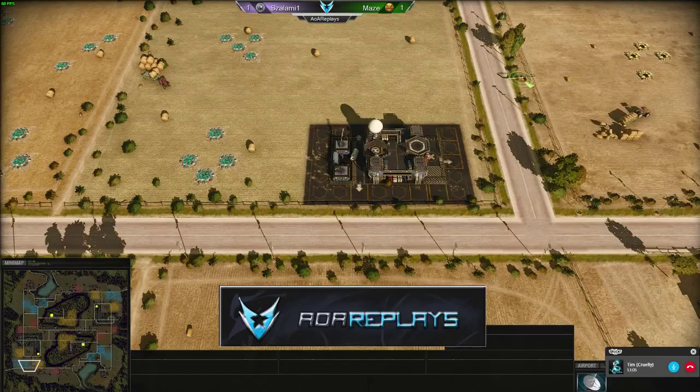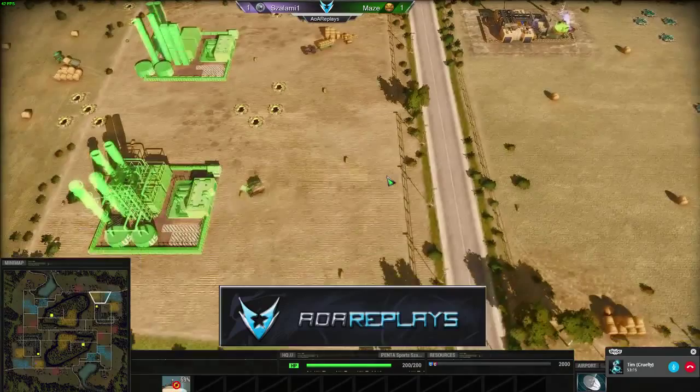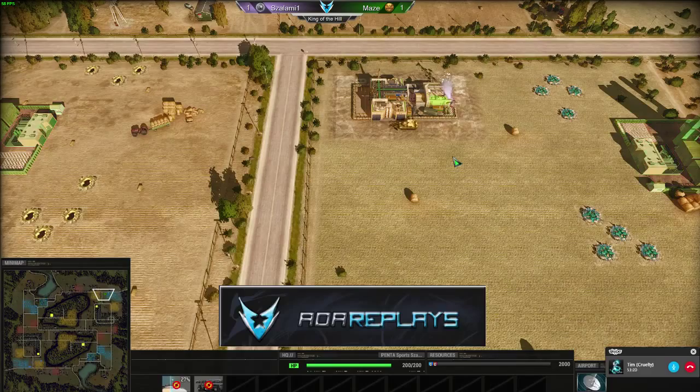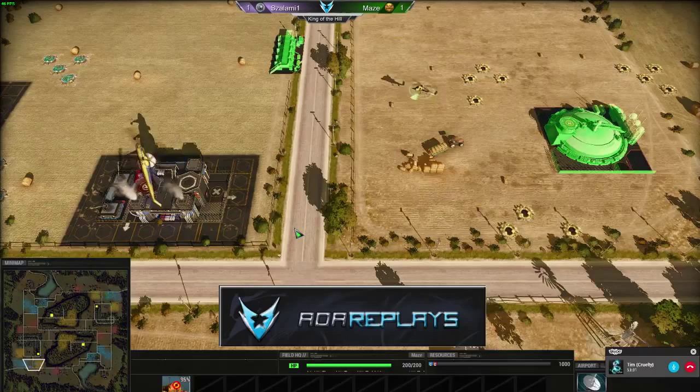In three, two, one, go! On the bottom we've got Salami playing in blue as Cartel, and in the northeast side, all the way on the other side of this humongous map, we have Maize playing as the green US Army. Our favorite map — I so dislike this map.